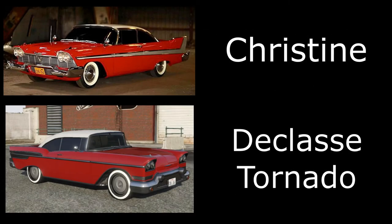The second car we're looking at is Christine, a Plymouth Fury. I've used the Tornado for this one. Technically the Tornado is based off a Chevy Bel-Air and Christine is a Plymouth Fury, but it's the closest vehicle we have in GTA Online and you can get it to look quite similar, so that is why I've gone for that one.